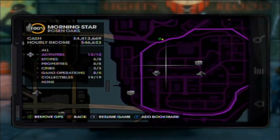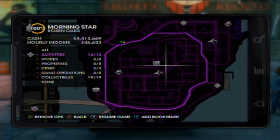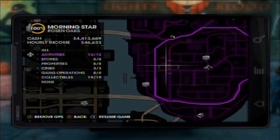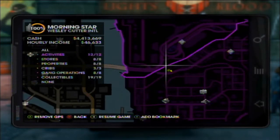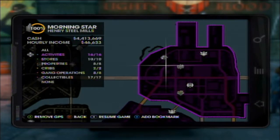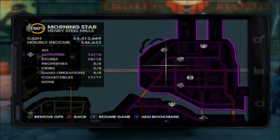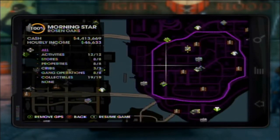Here's where I show you the activities. They got rid of some, kept some others like trafficking and snatch, and also added some new ones. Some new ones would be like tank mayhem — because in the second one there were no tanks — and Genki would be another new one.